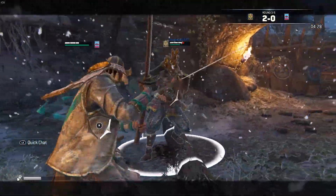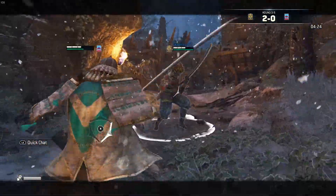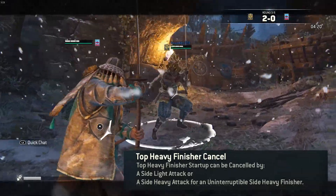Although this move is unblockable, it can be interrupted. So if you feel like your opponent is aware of The Kensei's top heavy finisher, mix it up by cancelling the finisher with a light side attack or heavy side attack that is uninterruptible.